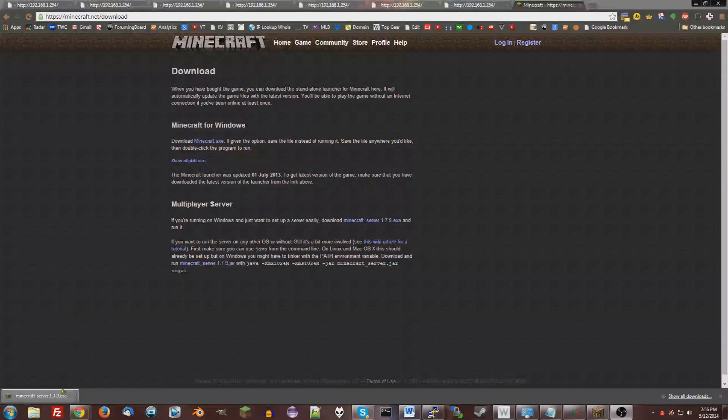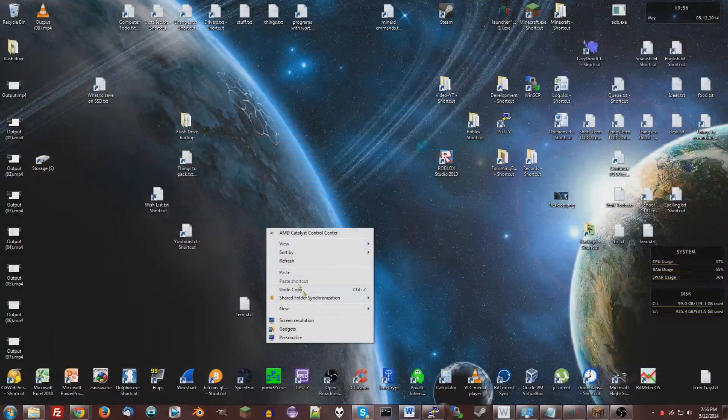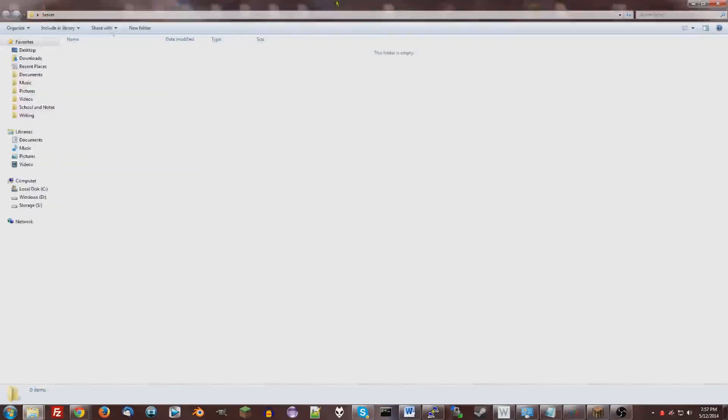Once it's downloaded, click Show in Folder — it's on the other screen. I'm going to cut and paste it to my desktop in a new folder. Make sure you put it in a new folder, because it makes a bunch of files. Paste it in there and then run it.